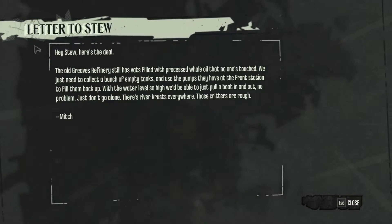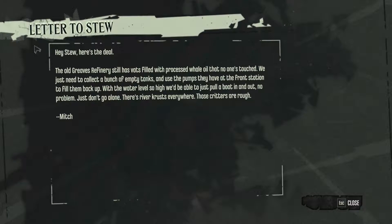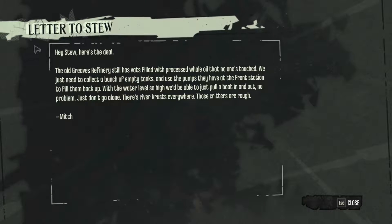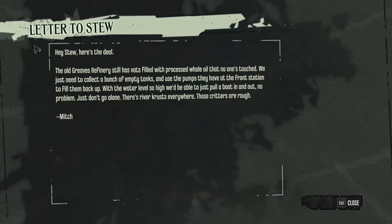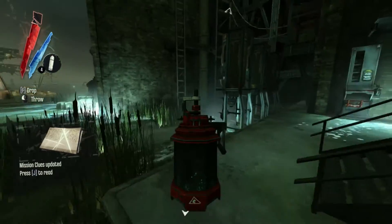Letter to Stu: The old grease refinery still has vats filled with processed whale oil that no one's touched. We just need to collect a bunch of empty tanks and use the pumps at the front station to fill the backup. With the water level so high, we'd just be able to pull a boat in and out. No problem. Just don't go alone - there's river crusts everywhere, those critters are rough. He did go alone, and it didn't work out for him.